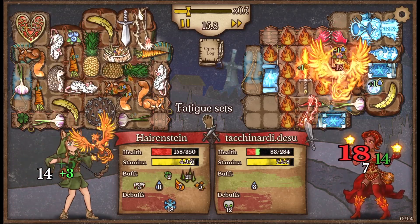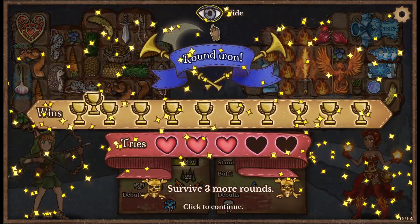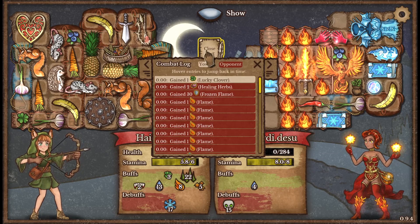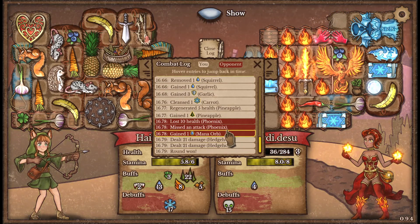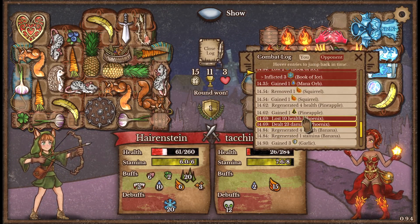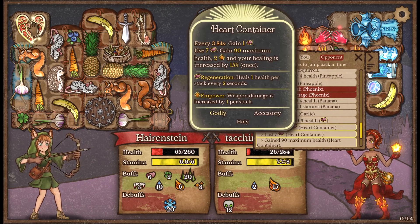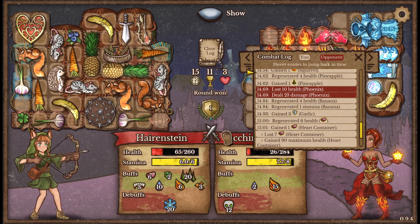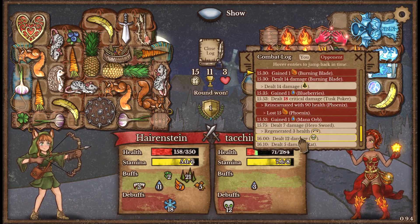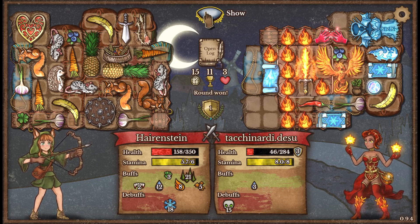So far so good — that poison is stacking up, I think we might have this. Oh, big old heal there, nice! It was our heart container finally getting to seven and giving us that max HP. Yeah, that was huge. Perfect — big old win there.